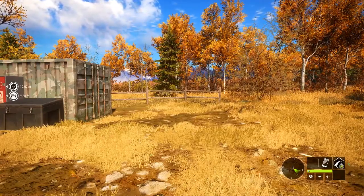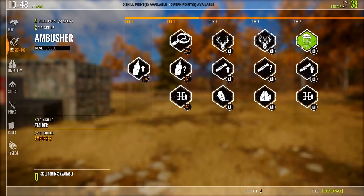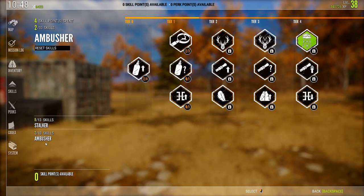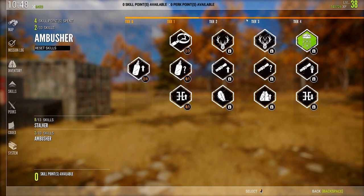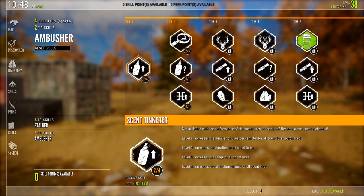We're going to go over the ambusher tree this time. If you hit F3, that will bring up your skill trees. Just like with the stalker tree, we're going to go through each tier. As we go through each tier, we're going to go through each skill and go over what the levels do and what my feelings are on it.